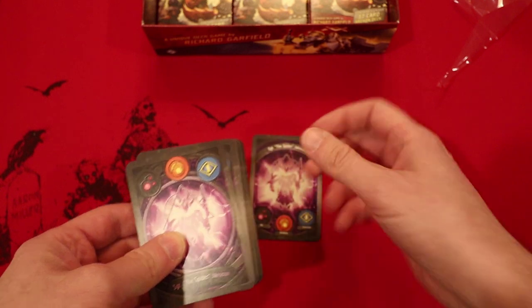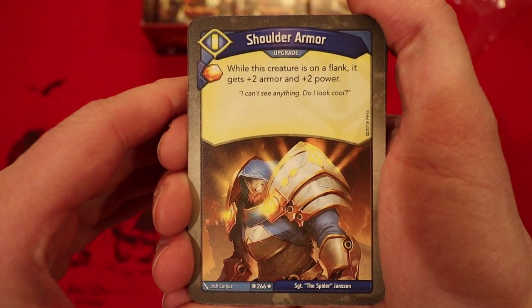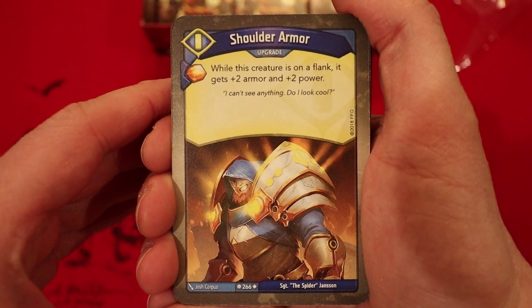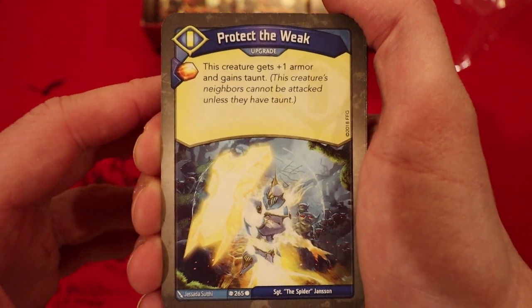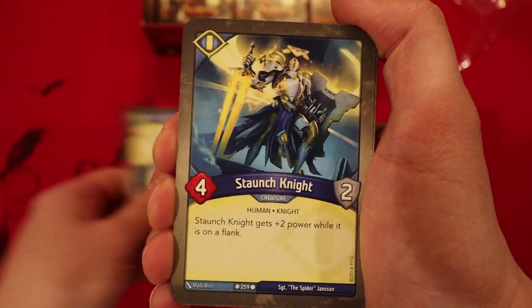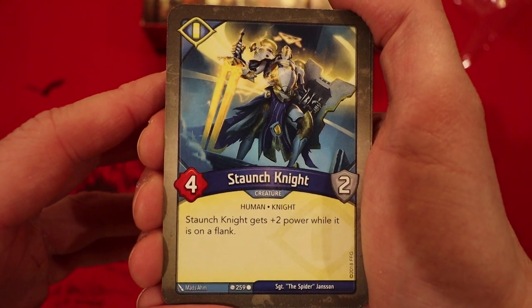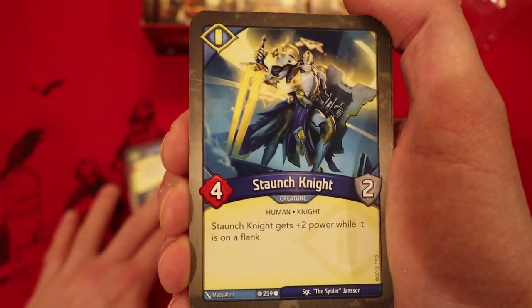We're going to start off with Sanctum. Shoulder Armor — it's an upgrade. Amber every plate. While this creature is on the flank, it gets plus two armor and plus two power. Very nice. Protect the Weak — also an upgrade. Amber every plate. This creature gets plus one armor and gains taunt. Staunch Knight: four power, two armor — gets plus two power while on the flank. Very nice target for that Shoulder Armor.